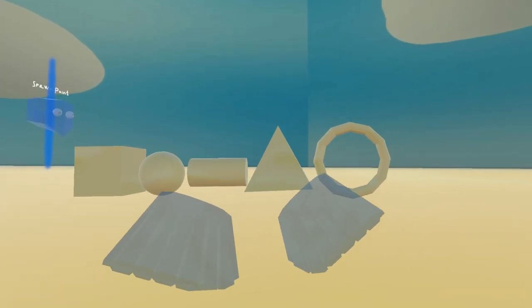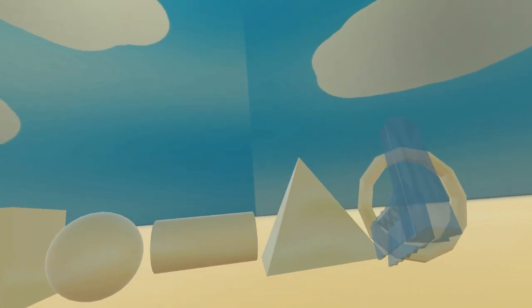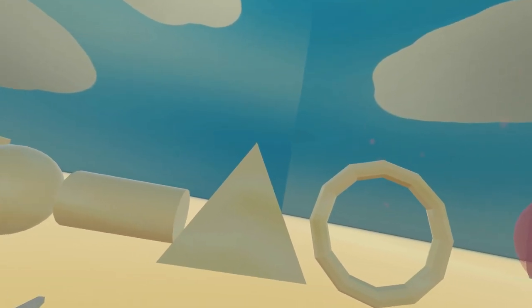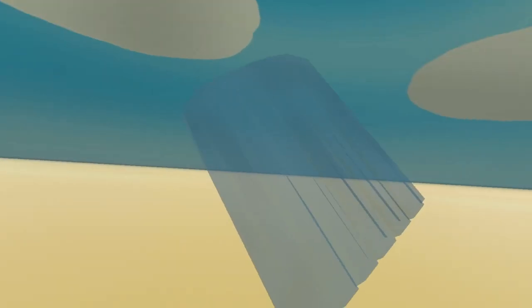So these are all the shapes. We have the cube, the sphere, the cylinder, the pyramid, and the torus. With all of these, you can build just about anything.